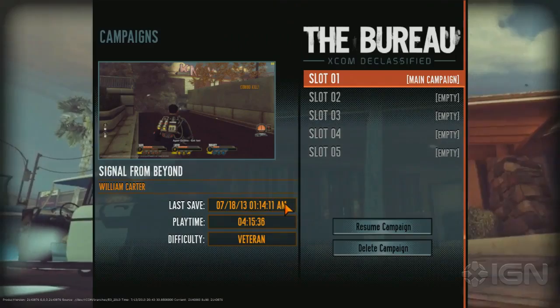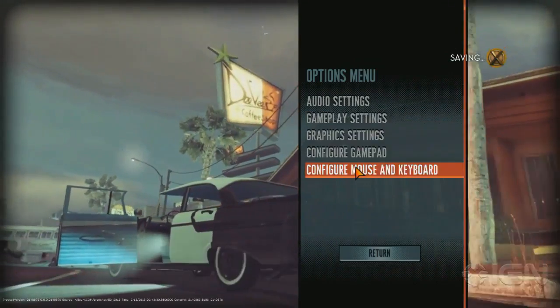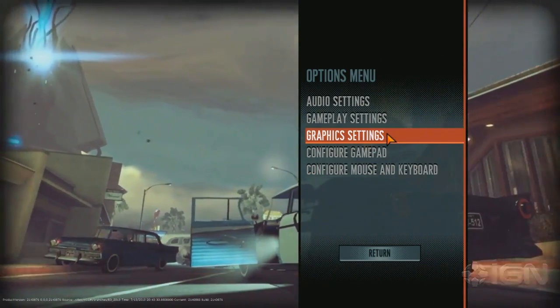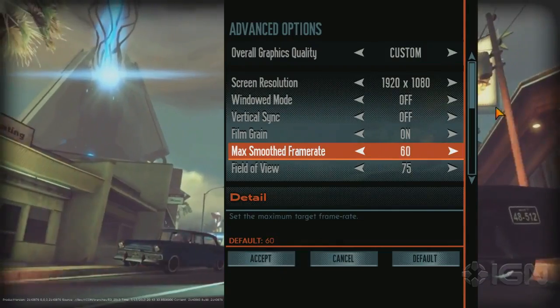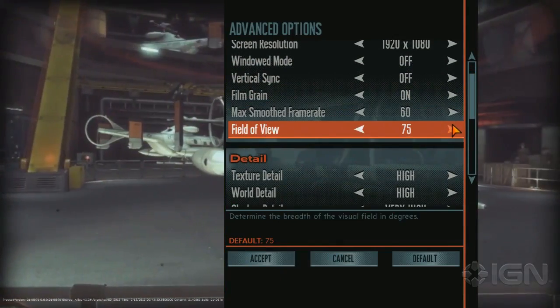We're taking a look at how this looks and functions on the PC. We can also show off right now all the settings menus, which are PC exclusive, of course. So in the graphics settings, you've got kind of the staples here. It's not super fancy, but it's got an FOV slider.